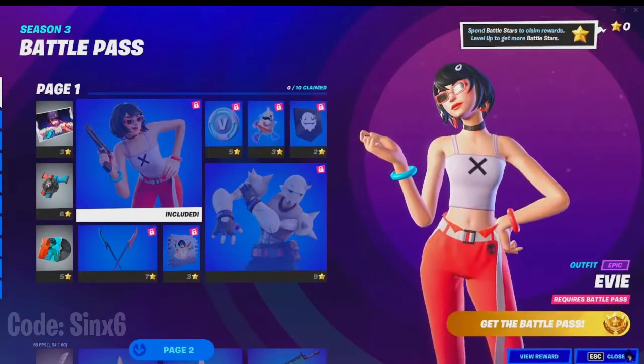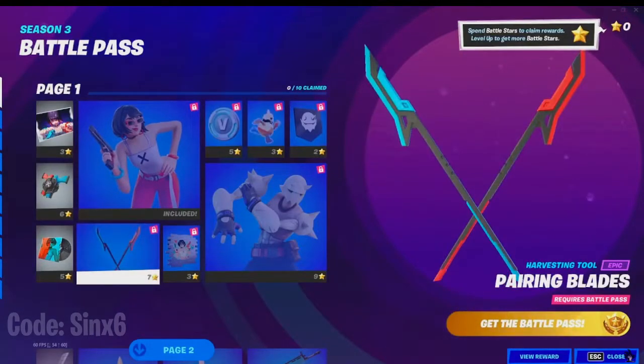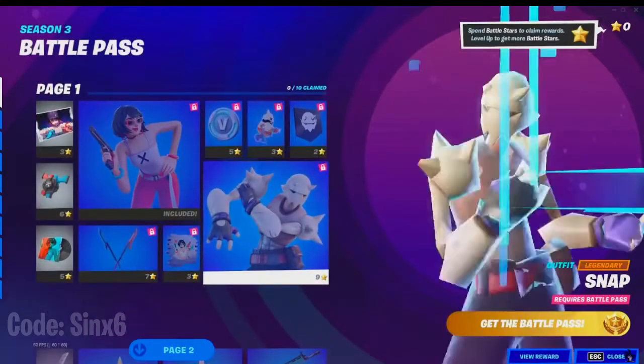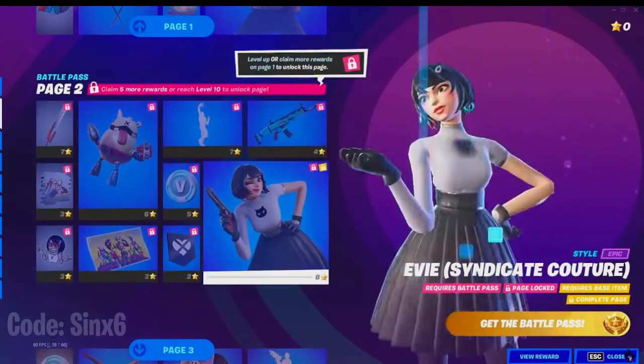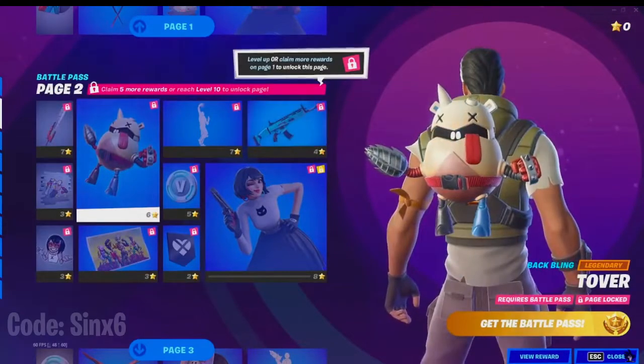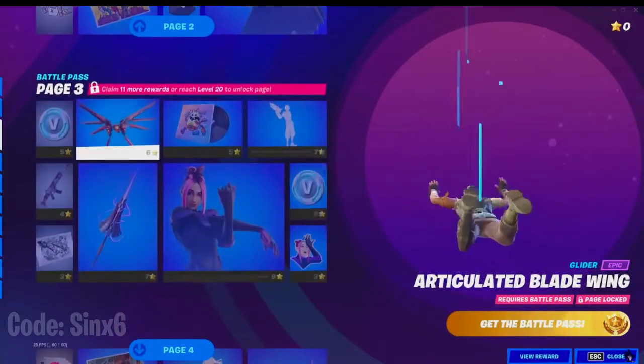Page 1 — we have Eevee as the skin and also Snap. We got the pairing blades. Snap looks kind of buff. Eevee Syndicate something — forgot — the Balance of 2.